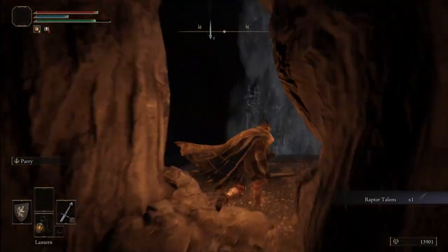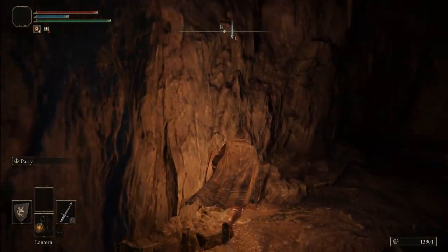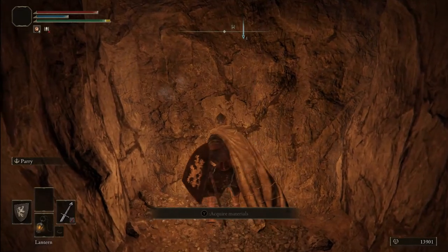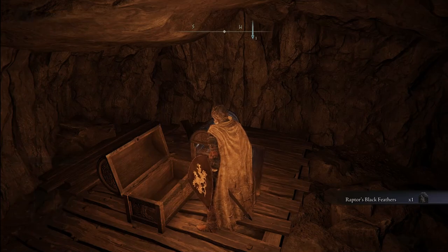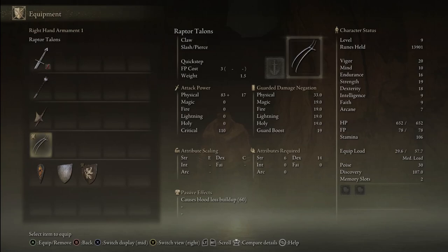Since you are already here, keep going straight ahead for another nice item. Jump over here — don't forget to jump otherwise you'll fall and die. Then hit this other illusory wall right here and loot the chest for the Raptor's Black Feathers, an armor that increases your damage with jump attacks. And now we already have our ultimate weapon, even as early as level 9, the starter Vagabond level.